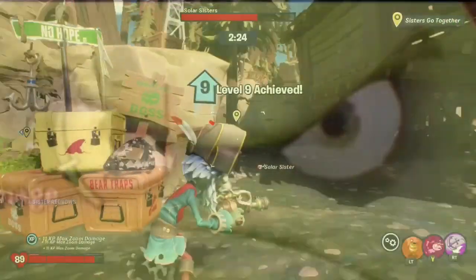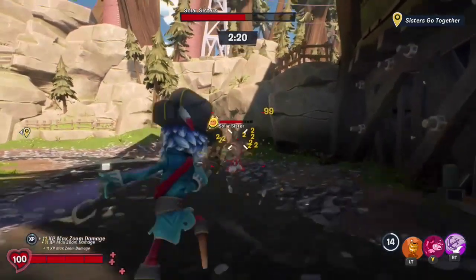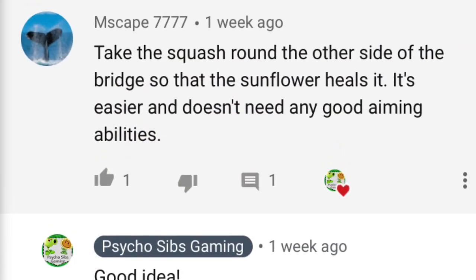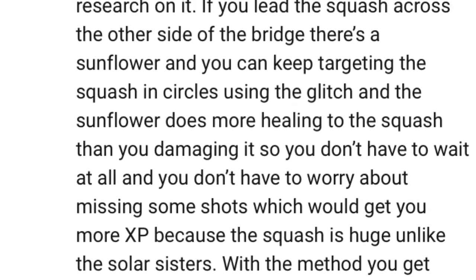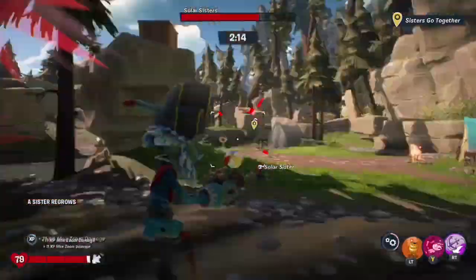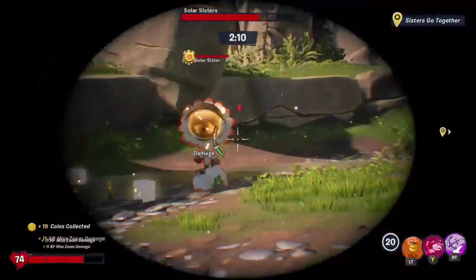However, since then, I have gotten a few comments on my video saying that you guys have gone out and found a better way of utilizing the Deadbeard Max Zoom Glitch than just by doing the Solar Sisters, which nets you around 20 bulbs per hour. So today we are going to talk about your new method that nets you around 26 bulbs per hour.